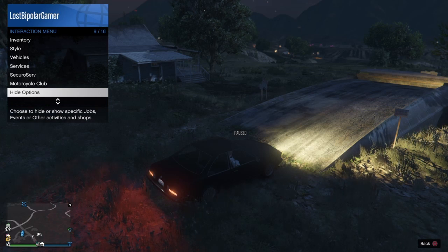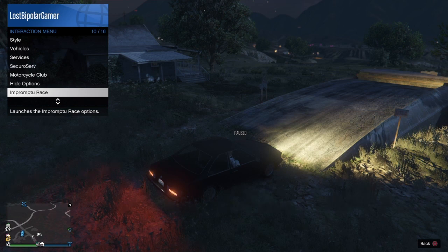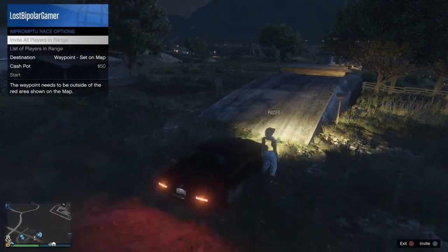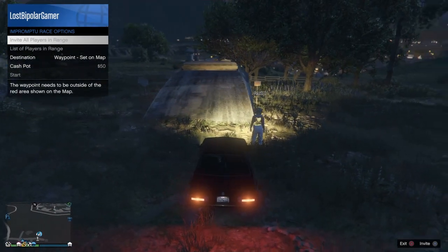The person actually wanting to merge it will drive up in their personal car and go down to impromptu race. Just click on impromptu race and your friend should get kicked out of the car.